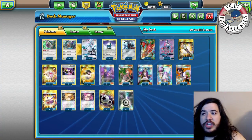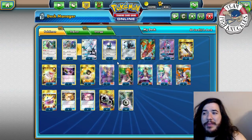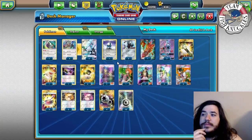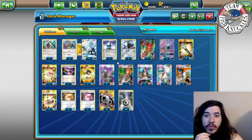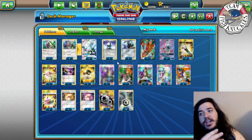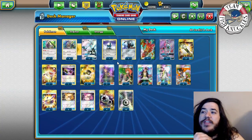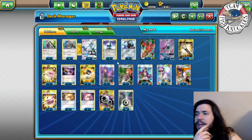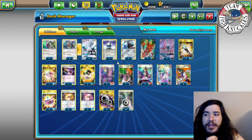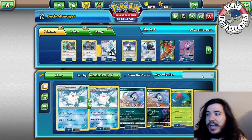I think the Metal version is probably the strongest because you have really good backup attackers. In Dark you have Hoopa, and in Fighting you could put Buzzwole in to score some knockouts. I think Metal comes out on top. You could also play Lightning with Raichu, since Raichu can power up any Pokémon and has that Booming Thunder spreading 20 to Bench Pokémon.